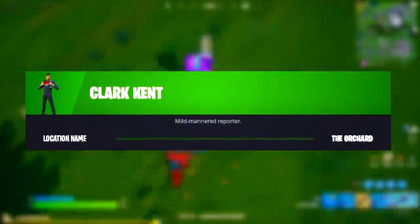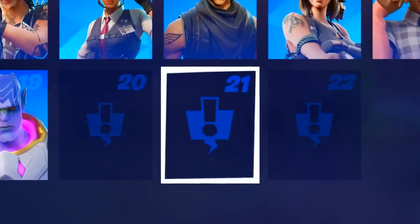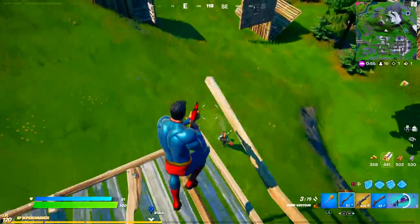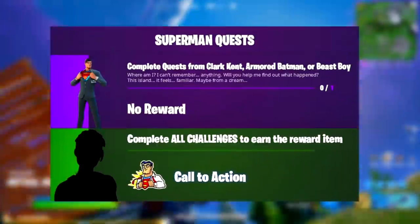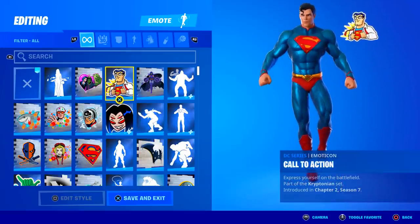The three new NPCs will be NPC Clark Kent, NPC Armored Batman, and NPC Beast Boy. As of right now, they can already be found within your character collection book. Clark Kent will be located near the Orchard, Beast Boy near Weeping Woods, and Armored Batman near Dirty Dogs. And of course, all three of these NPCs will give us in-game quests to complete. When completing one quest from Clark Kent, Armored Batman, or Beast Boy, you'll be getting the Call to Action Emoticon.